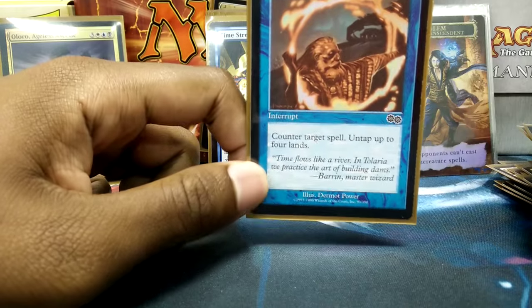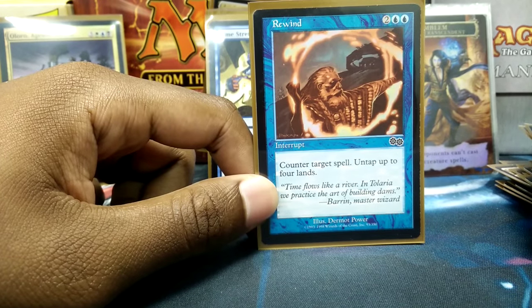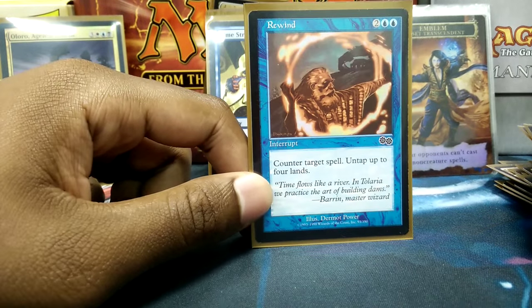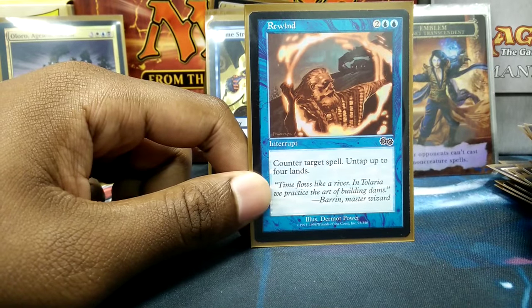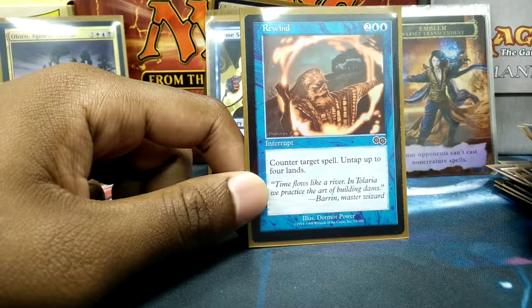Rewind — I can cast Rewind, open up four lands, and I'm ready to throw another Counterspell if you try anything else. And then with Tamiyo's Emblem, it can get really, really dumb — I can just lock you out of the entire game by rewinding everything.